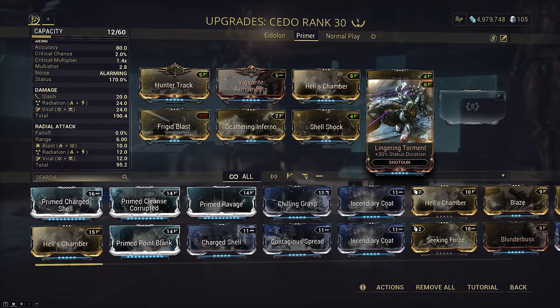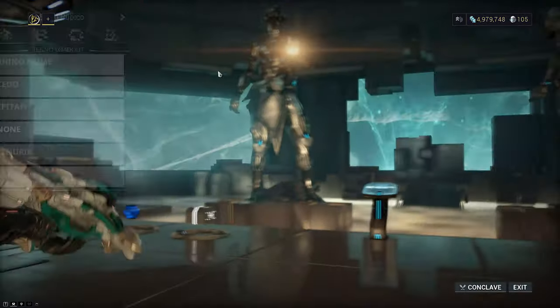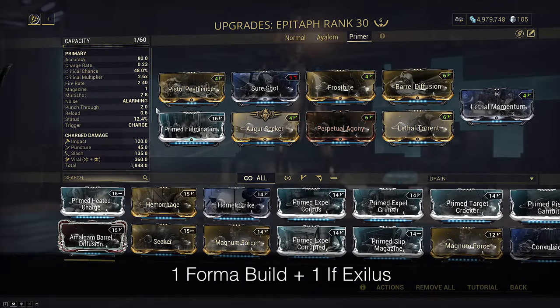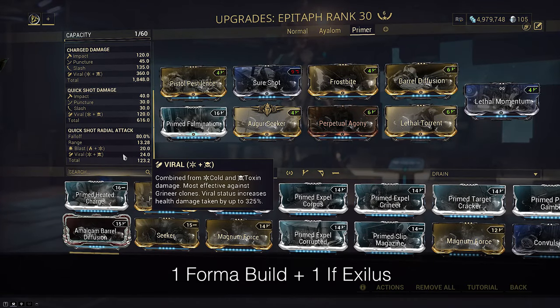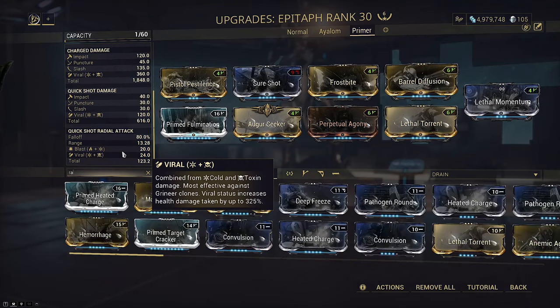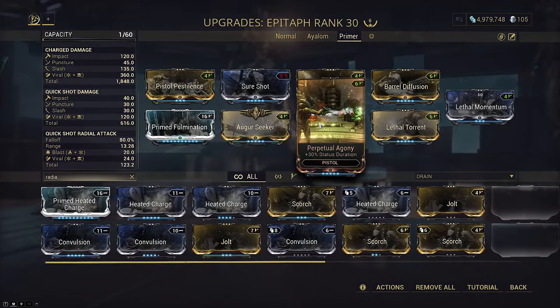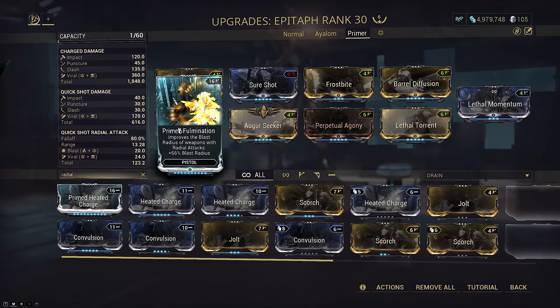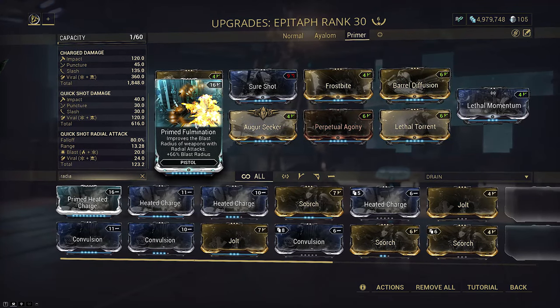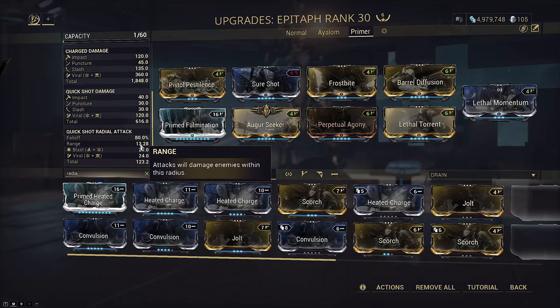We have Hunter Track and Lingering Torment to buff the status duration further, and Multishot for more discs launched at once, allowing us to max out our procs sooner. The Epitaph build is quite similar — this time built for pure Viral since that's the only purpose on this setup. It will still have split procs with innate Blast and also force proc on hold as well. If you want better CC and aren't as concerned about maximizing Viral, you can throw on Radiation. I've chosen instead to use those slots for Augur Seeker and Perpetual Agony since I value the status duration more here. Primed Fulmination is also super handy for dealing with crowds, as it increases the primer AoE to a juicy 13.28 meter radius. I could bring the Zorus primer build, but I'm not going to include it here — if you're curious how it works, check it out in my Sobek nuking build on the card above.